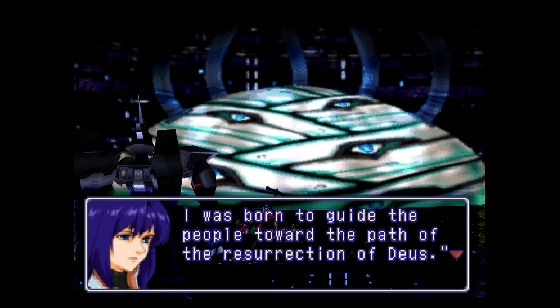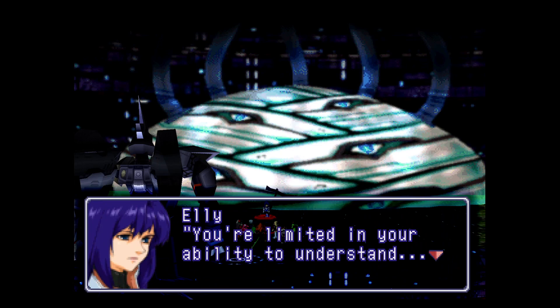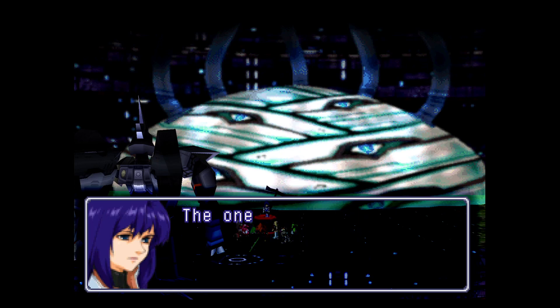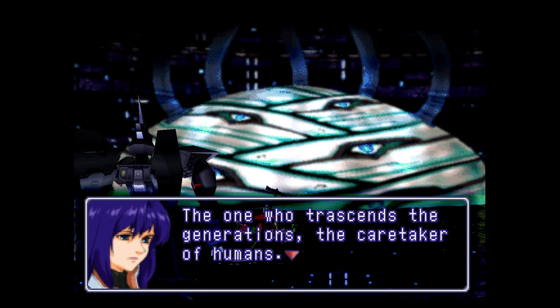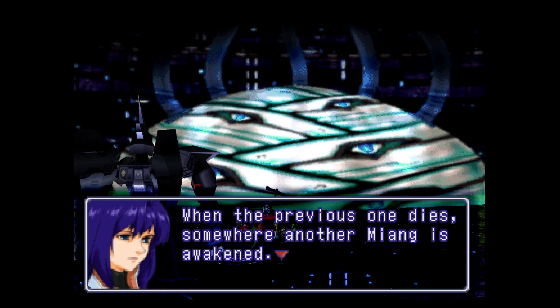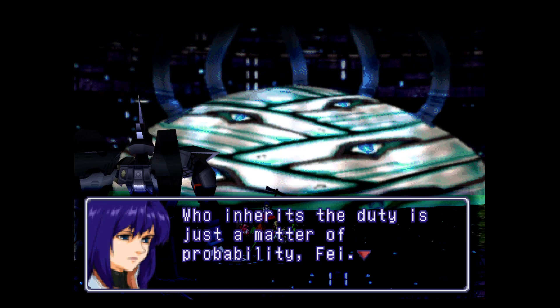That's ridiculous! Miang was just... You're limited in your ability to understand. Miang's factor exists within all women - within all women! The one who transcends the generations, the caretaker of humans. Miang is the woman from the beginning who rose from the wreckage of the ship. But so is like... every woman. When the previous one dies, somewhere another Miang is awakened - it is programmed into all women's DNA to be that way. Who inherits the duty is just a matter of probability. Then how the fuck did it end up being Eli?